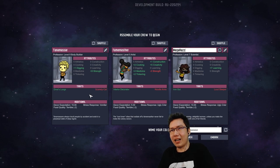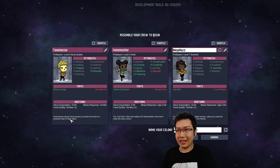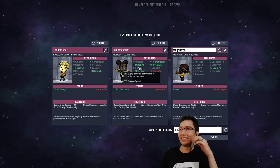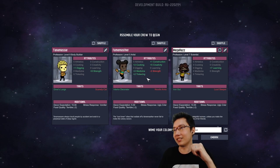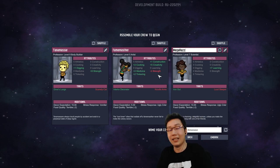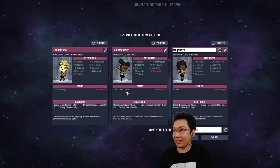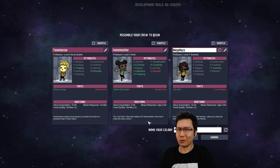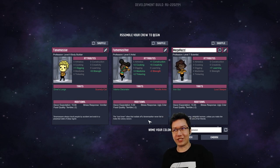So Tanamasar, you are a level eight bodybuilder — plus one digging, plus eight strength with diver's lungs, and you're a scaredy cat. Tanamasar always insults people by accident and exists in a perpetual state of deep regret. I'm sorry, Tanamasar. Fame Master, you are a level five artist with cooking, medicine, tinkering, construction, creativity, but minor strength. You are an interior decorator with noodle arms. The cool loner vibes that radiate off of Fame Master never fail to make the colony swoon.